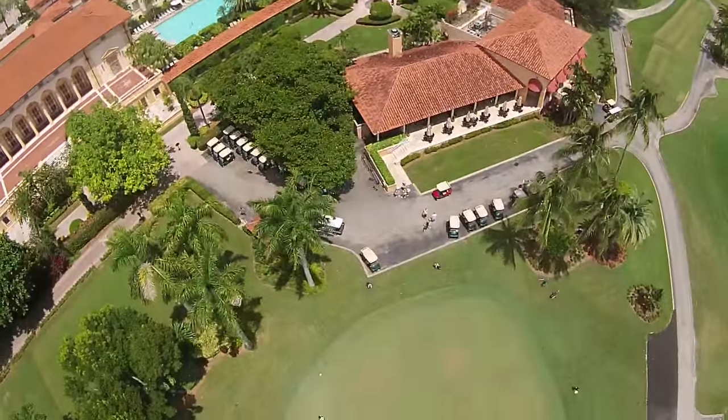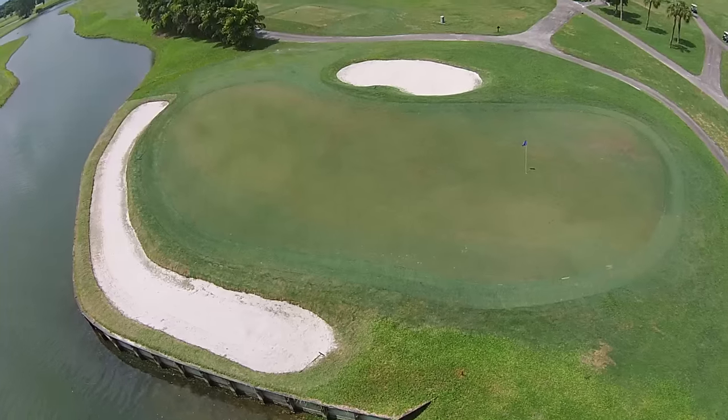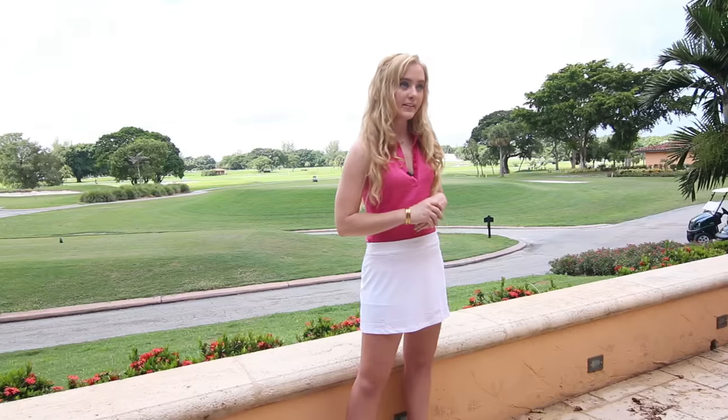The green is considered only the shortest grass you see on the hole and should be clearly defined. The grass that surrounds the green will be a little bit taller — you'll see the difference. If your ball is on the green and only on the green, you can pick it up and clean it.